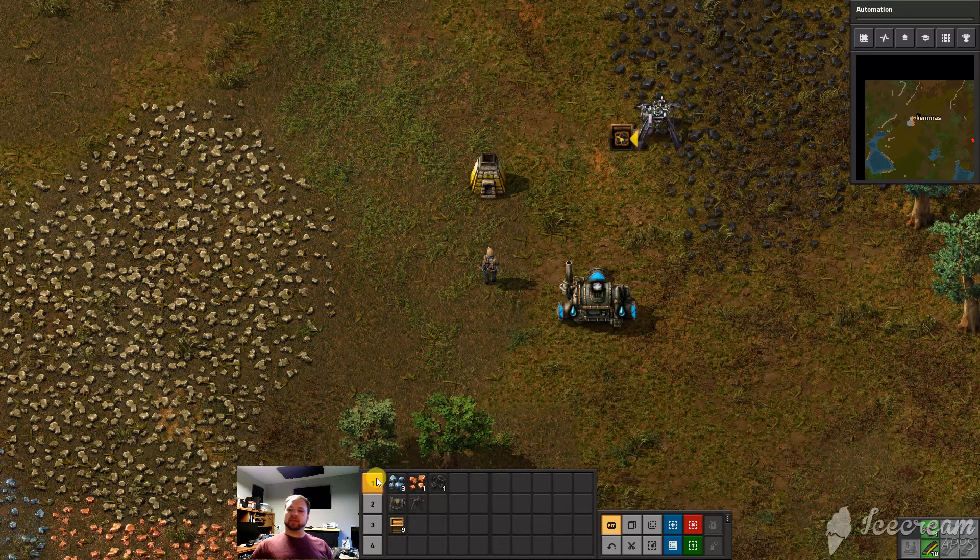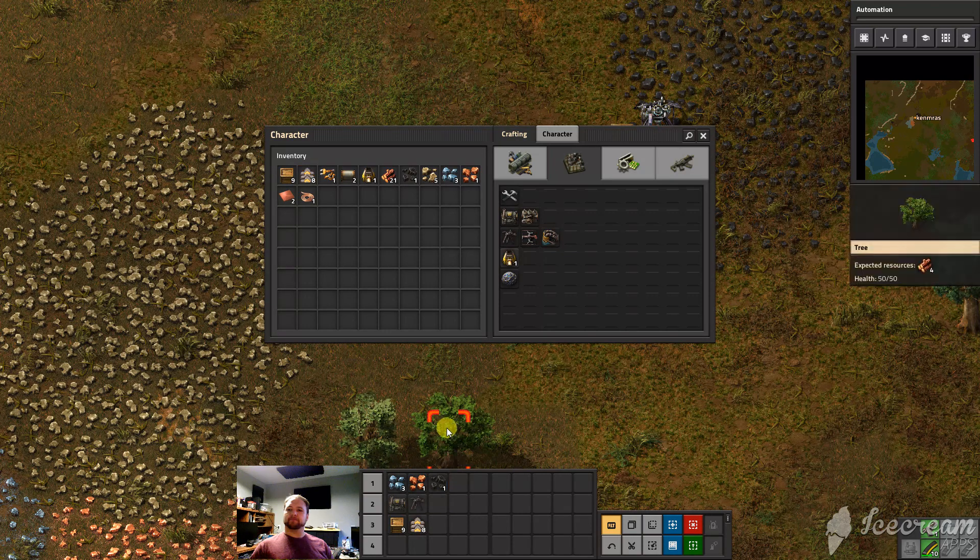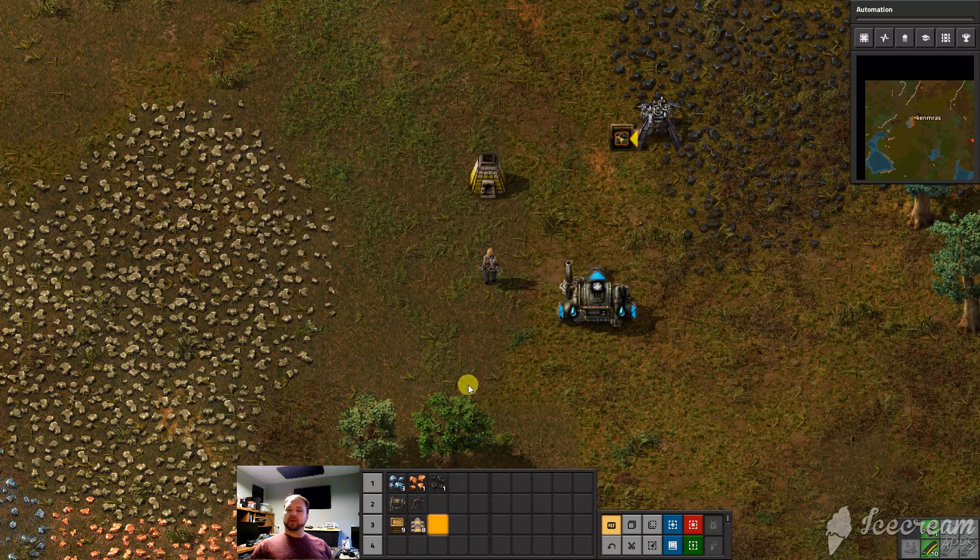What I'd like to cover is a little bit of this quick bar. You will notice you've got numbers 1, 2, 3, and 4 and these empty blocks. I've dropped things in here because this is some of the early stuff that I use. Q of course gets rid of whatever you've got in your hand.